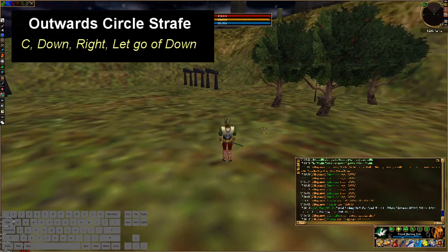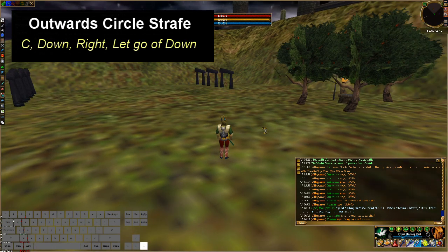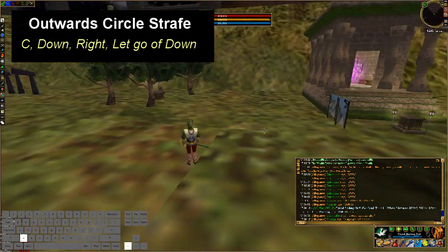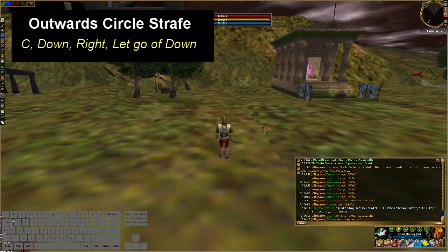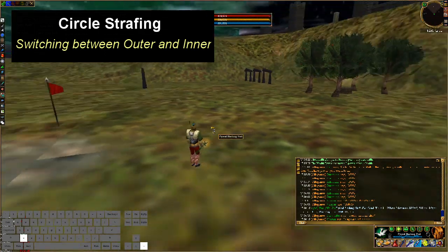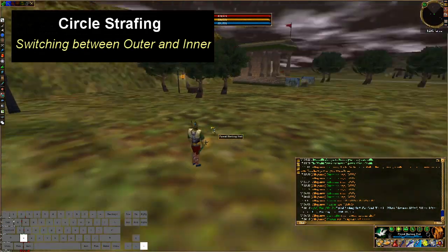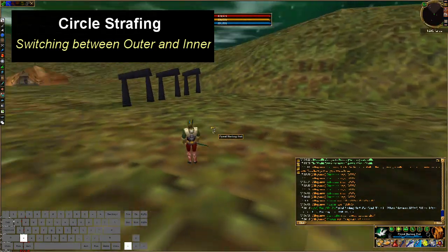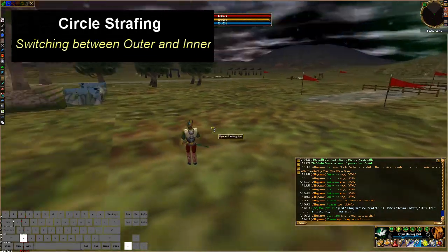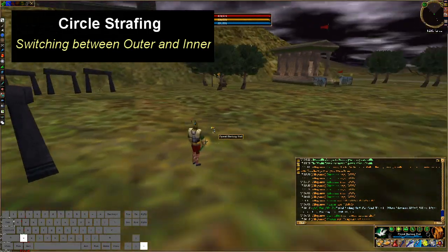The next movement you need to learn is the outward circle strafe. It's pretty much like the inward circle strafe but you go the same direction. So it's C, down, right, let go of down. And to go to the left, you go Z, down, left, let go of down. And you can switch between the two. You can also use up instead of down — so C, up, right, let go of down, and the opposite for the other way. Circle strafes are nice. If you look at the bottom left of the screen, I'm just tapping through the arrow keys.